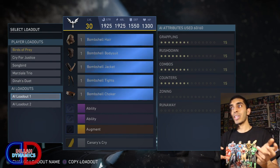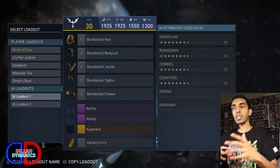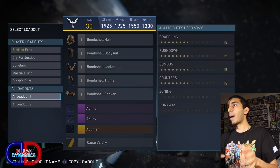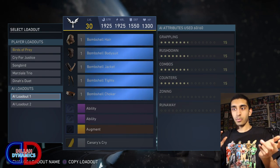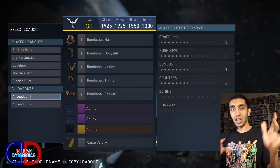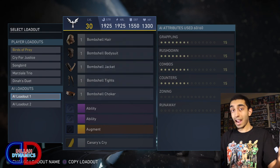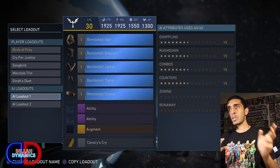This is extremely important and crucial to the success of your AI, because each character is different. You want to put points into the categories that really complement your character's play style. For example, Black Canary is a close-up rushdown character — her fight style is running up to the opponent and barraging them with attacks, and whenever they make a mistake, she punishes them. Similar characters would be Robin or Bane. I'd recommend putting points into grappling, rushdown, combos, and some counters. On the other side, you have zoners like Dr. Fate, Firestorm, and Deadshot — I'd recommend focusing on zoning and runaway for those characters. For all-around characters like Batman, Aquaman, Green Arrow, and Superman, you want a healthy mix, but not the default 15-15-15-15.